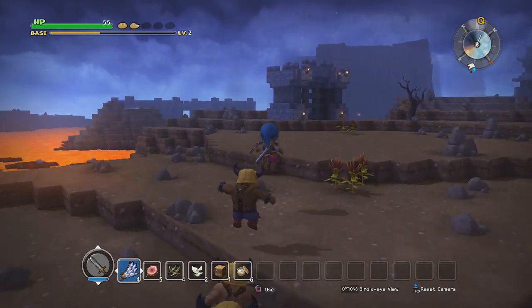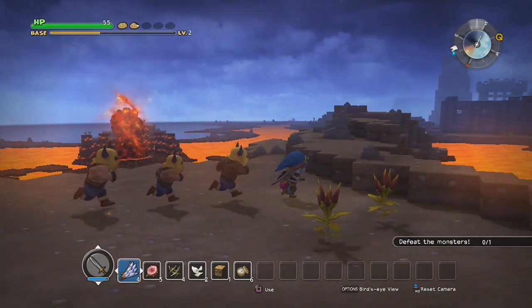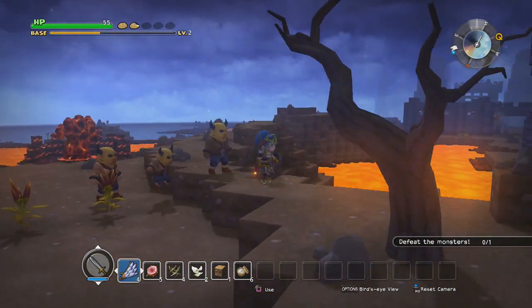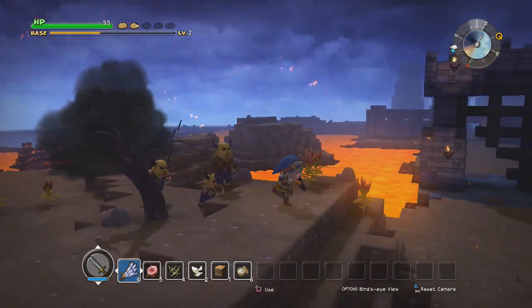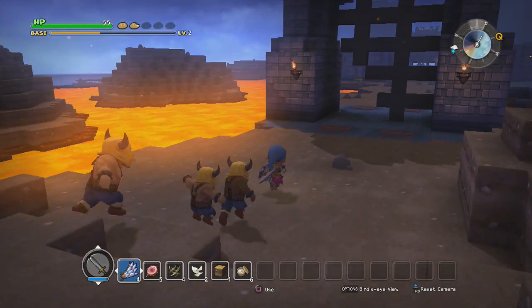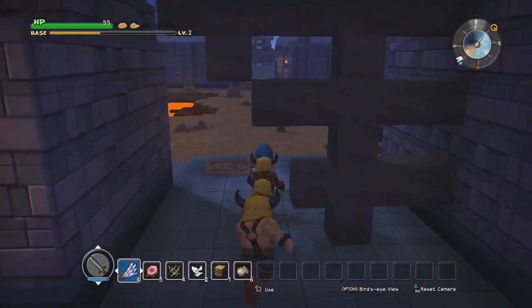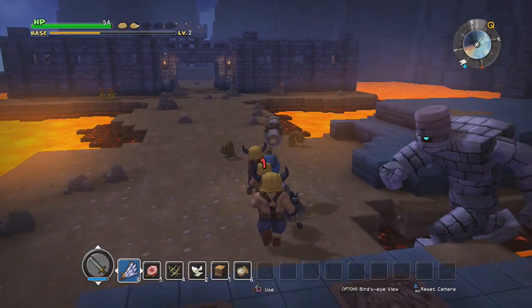There are already fireball-flinging wizards everywhere in the castle area. Oh crap - we do not want to deal with that yet. We can't deal with that yet. If we try to fight that, we're gonna die - I can't actually damage it and it'll probably one-shot me at this point.